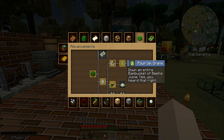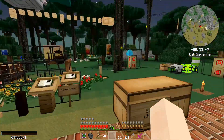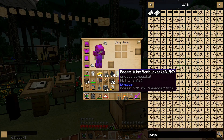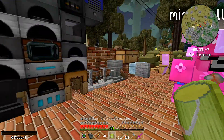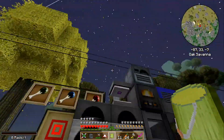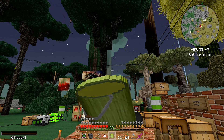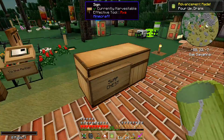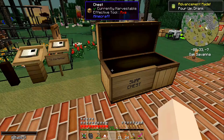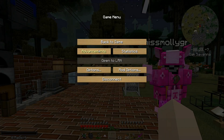Then we need to down an entire bucket of beetlejuice. Do I want to save that until I need it? We've got two. Can I drink it now? I don't want to accidentally place it. I did it. What happened? I don't know — I got an achievement. As far as I can tell, that's it.